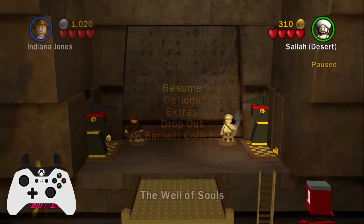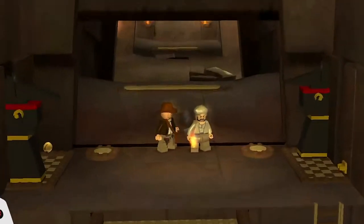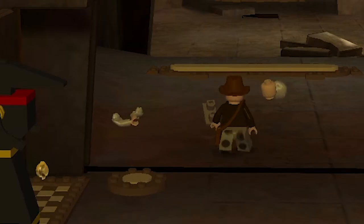Then turn off V-sync and drop out player 2. Walk through the transition as Indy. Walk back through with Salah and line him up with the crack between the left and middle slabs. Then switch to Indy and punch Salah four times. Then walk very slightly towards him and he should be pushed through the transition.